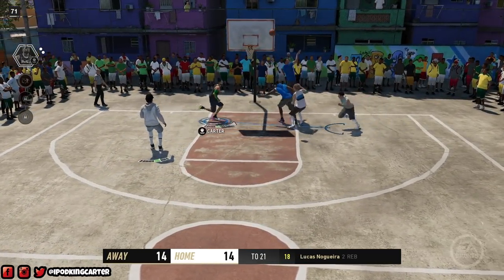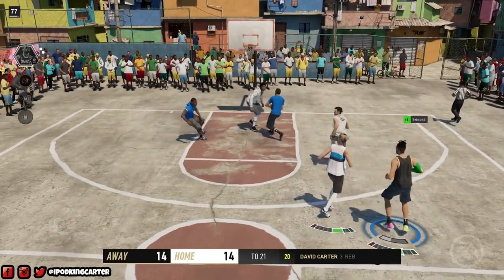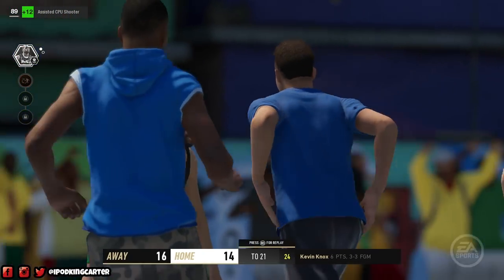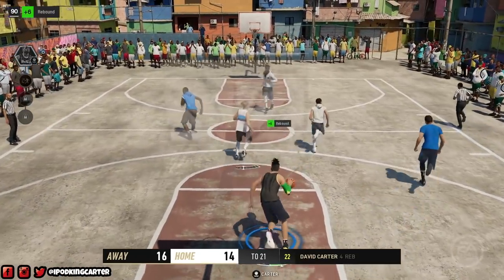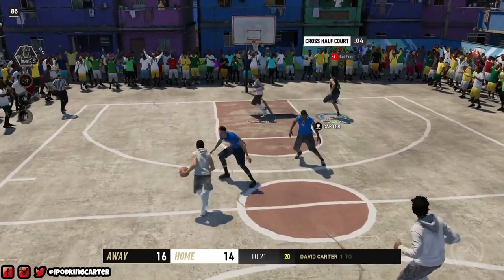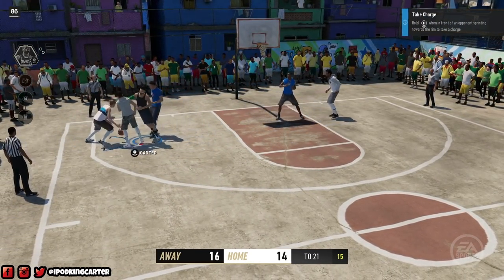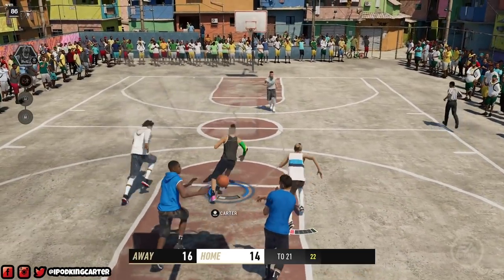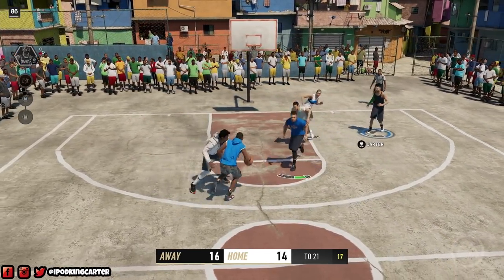She's driving to the rim trying to finish with the right but can't finish. Just to let you guys know, the auto-rebound is still in the game — if you press L2 and you're down in the paint, the ball coming off will trigger an animation letting you know you're about to jump for it. That's going to be a big issue because teams can just break early and fast breaks will happen more often.